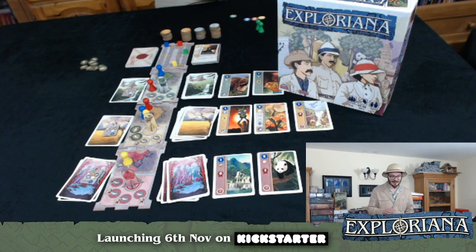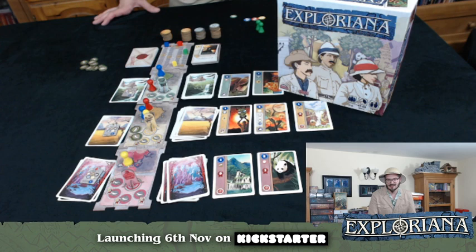The Kickstarter — you'll be able to pledge for the base game, which is pretty much what you see here. Some components may change between now and the Kickstarter as this is a prototype copy, but we'll also have the deluxe version. For a little bit extra, you get custom meeples and relics in resin — a fantastic way to get a really nice copy. More components may be added if the campaign goes well. You'll also be able to pledge to have your portrait as one of the explorer cards.